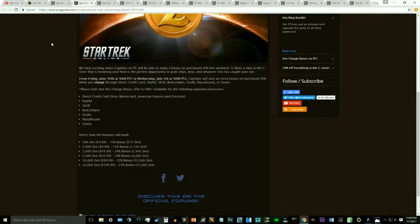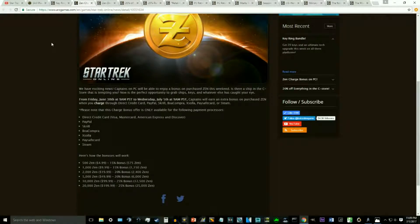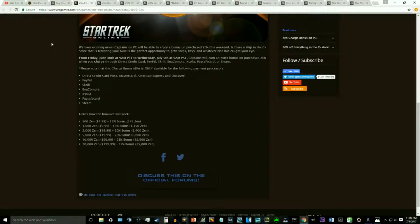From June 30th until July 5th on PC, you will have a Zen Charge bonus. This is available only through certain payment processors — if you use a credit card such as Visa, MasterCard, American Express, or Discover, or if you have PayPal, Skrill, Boa Compra, Exola, PaySafeCard, or Steam — you will get a scaling bonus to the amount of Zen you purchase. 500 or 1,000 Zen gets a 15% bonus; 2,000 or 5,000 Zen gets a 20% bonus; and 10,000 or 20,000 Zen gets a 25% bonus.